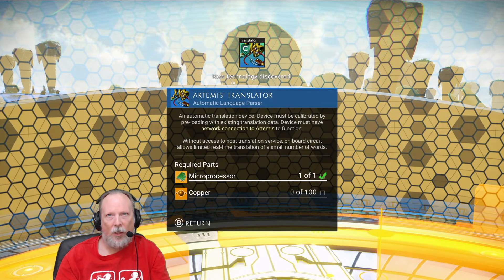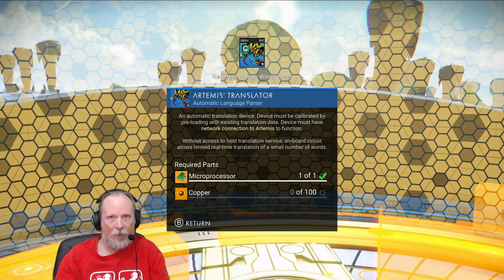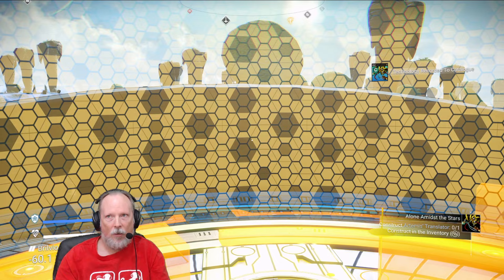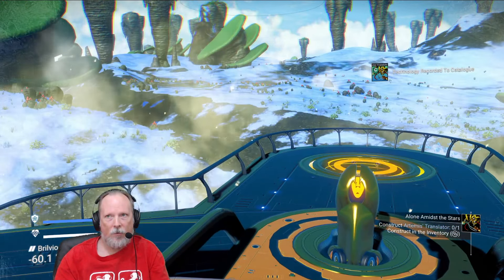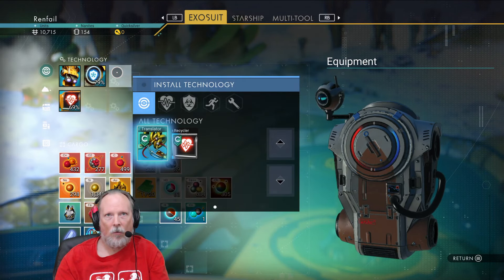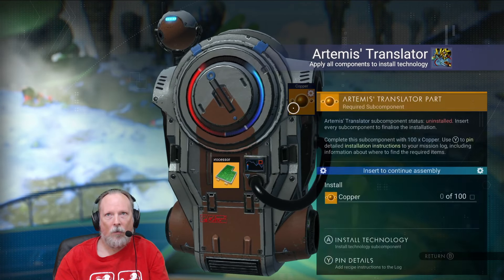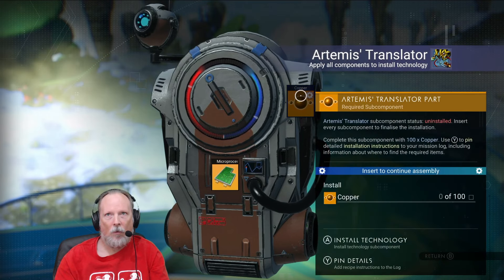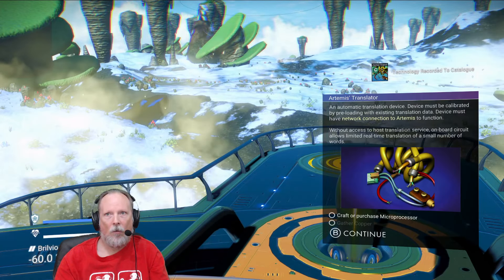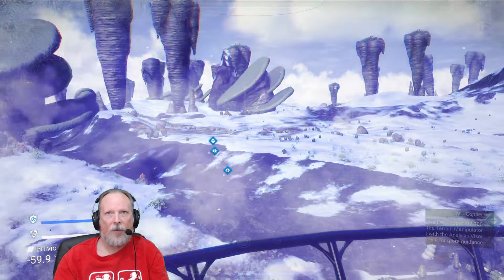All right. I have an automatic language parser. I need 100 copper, which I have none of. I need to go harvest more.